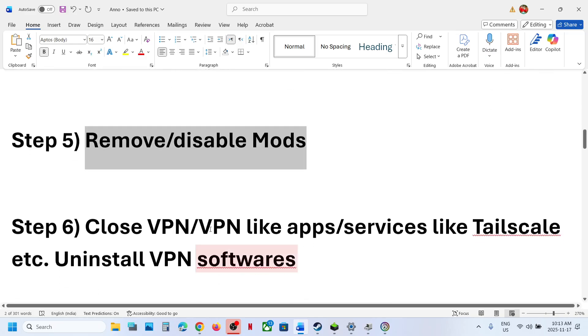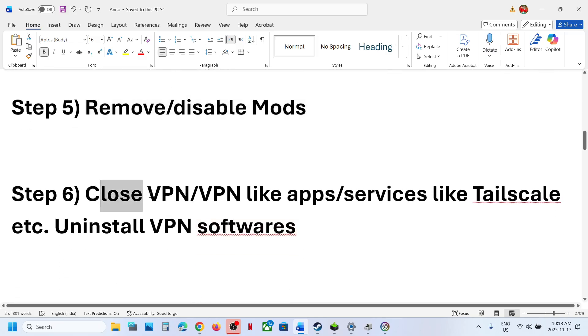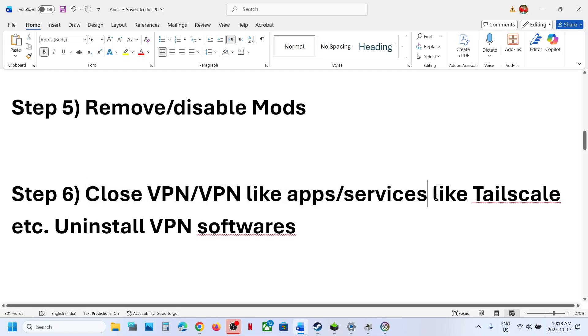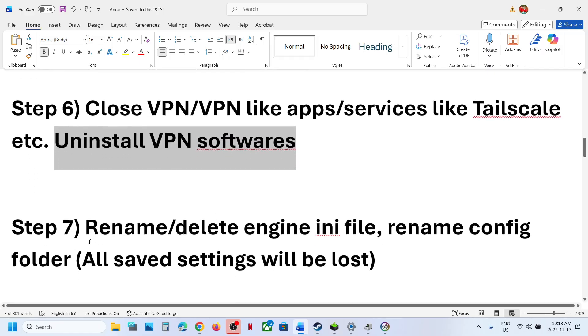The next step is to close any VPN or VPN-like applications or services. If you have any VPN application running, close it and also stop its service in Task Manager. If you have Tailscale or any application that acts like a VPN, close it, relaunch the game, and check. If that does not work, you can even uninstall it, restart, and check.